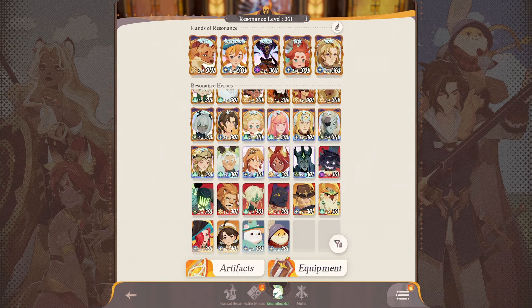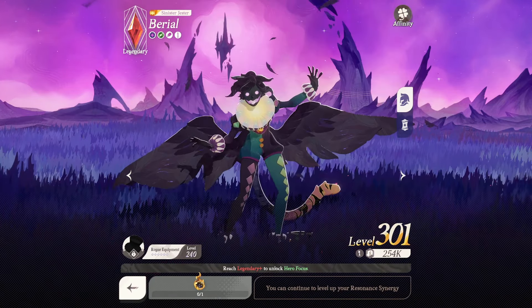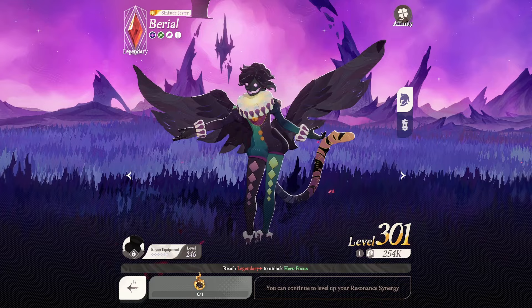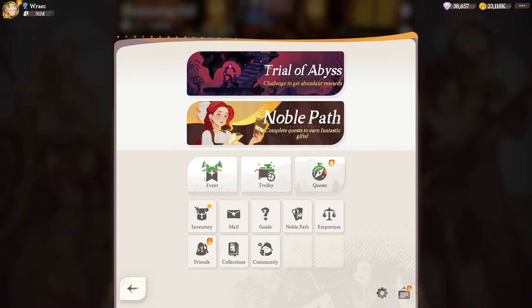I got like 2 million power over the last 61 levels or so, so we really didn't increase that much in power. It gave me way more power when I got Burial and added him as a new hero — he alone has about 254K power, so it was a huge boost. If I upgrade the rest to Supreme Plus I'd get a bit more too. After resonance 240, we really don't get a lot of power anymore, but I think it's okay.